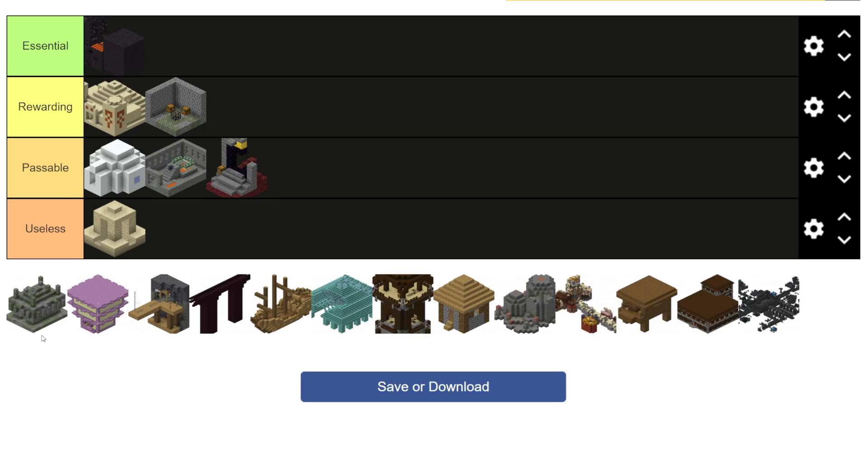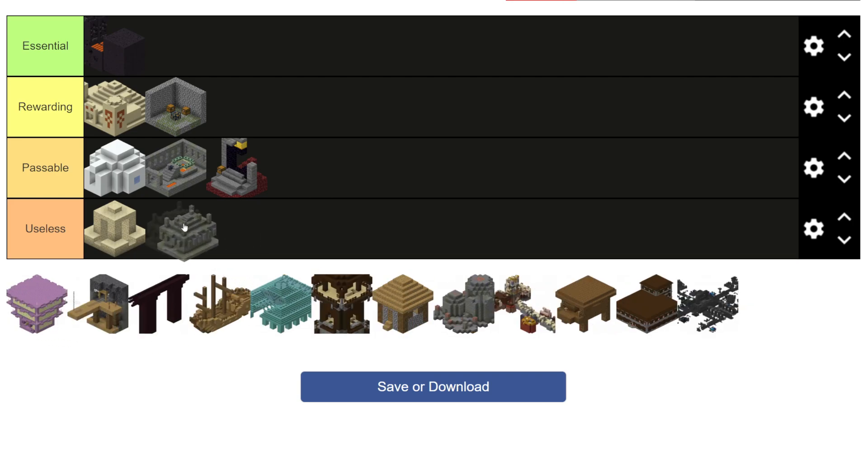Next up we have jungle pyramids. These have also been in the game for a very long time, and it kind of shows. There is not much loot in here, and it is not very deadly to the player, unlike some of these other structures that either have traps or mobs that defend it. Generally speaking, the loot is kind of garbage for how rare they are and what you have to do to get to one. And for that, I'm actually going to be putting it in the useless category. I'm so sorry, jungle temple, but I believe a lot of you would agree with me on that one.